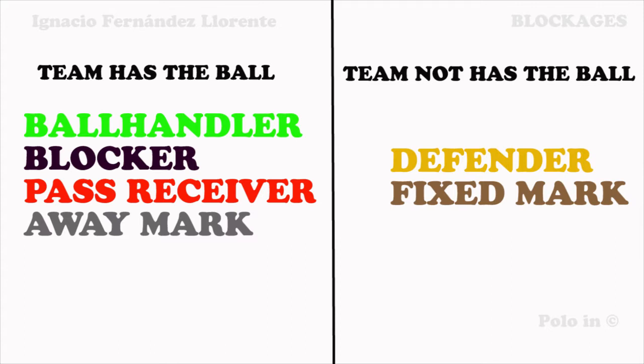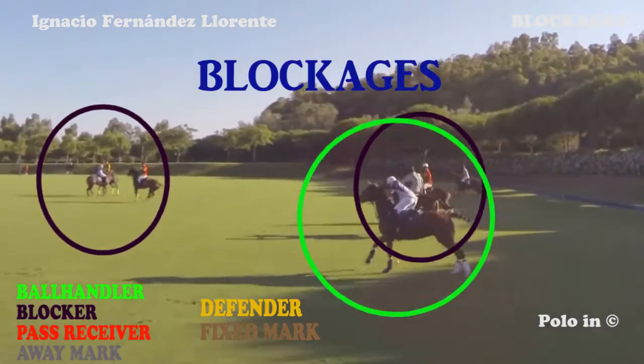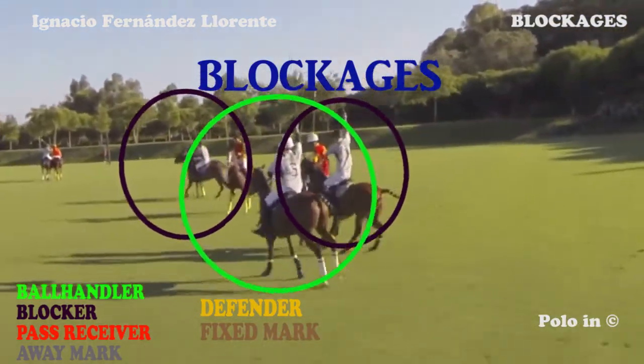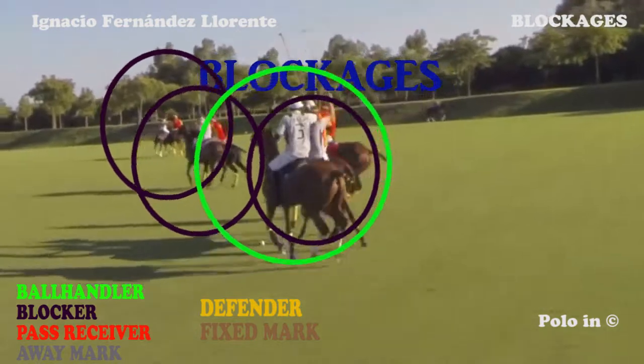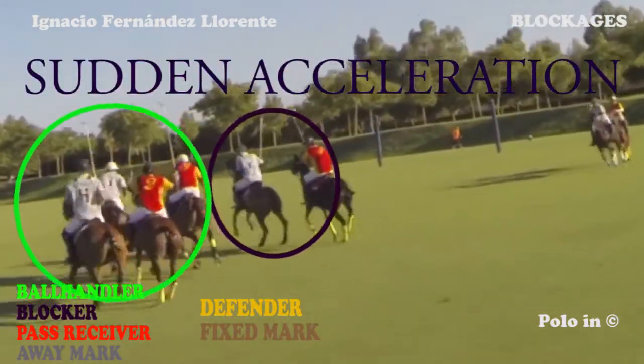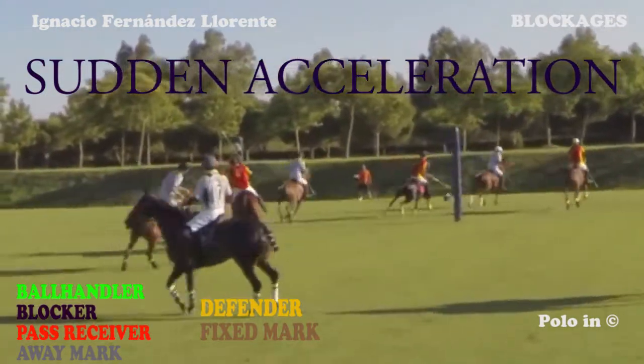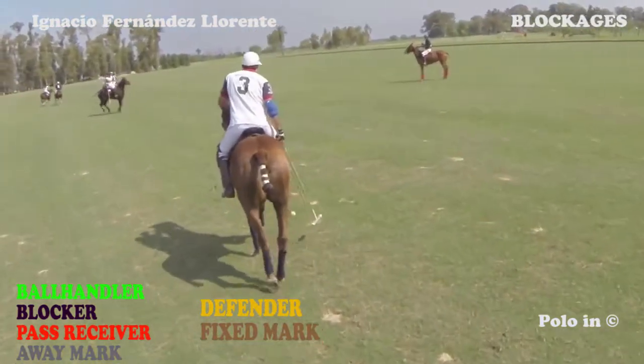One of the three ways to take away your opponents from the ball is by blocking them. In other words, have one of the players of the team take away the mark in order to leave the player with the ball alone. In this example, look at the ball handler. He can easily take the ball forward without being disturbed, taking advantage of the work of the blockers — his own teammates blocking the orange players. The grey players with the violet circles are preventing the opponents from getting to the ball handler.